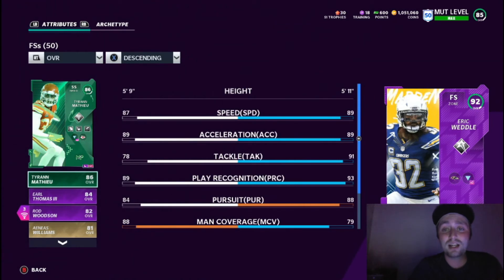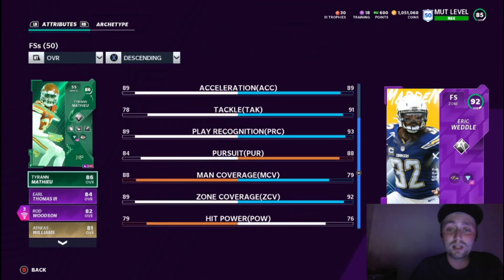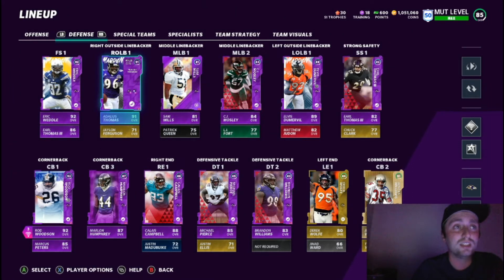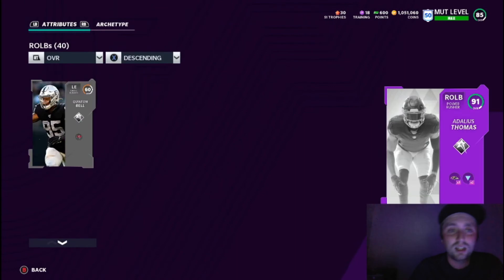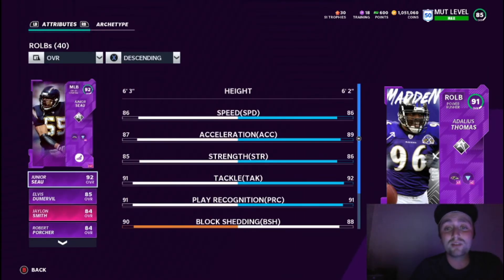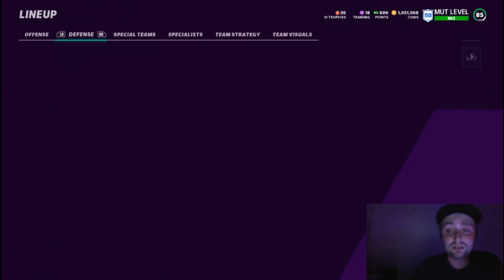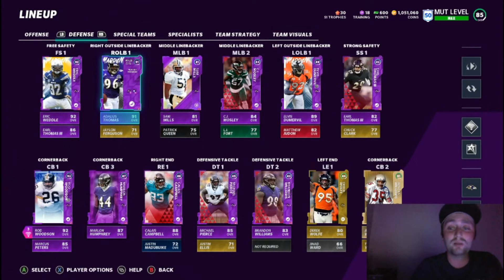On defense, 92 Eric Weddle anchors our secondary — the card is great with 89 speed, 89 acceleration, 91 tackle, 93 play recognition. The zone is very good and he is ball hawk, getting a ton of picks. Earl Thomas is backing him up but also starting at strong safety because Chuck Clark just doesn't get it done. Adalius Thomas is maxed out — 86 speed off the edge, 89 acceleration, great power move and finesse moves. I'm running lockdown on defense right now because I can't get enough chems, but once I can add pass rush that card will be very very good.